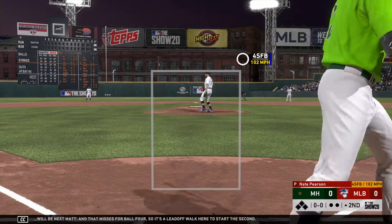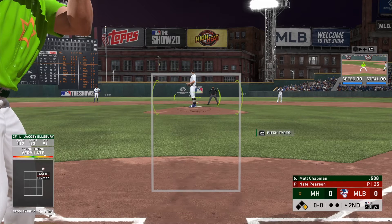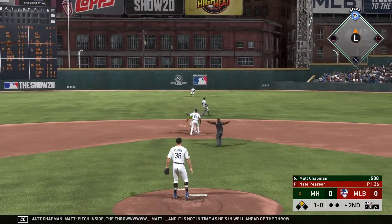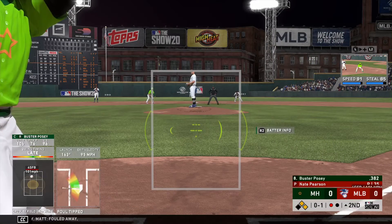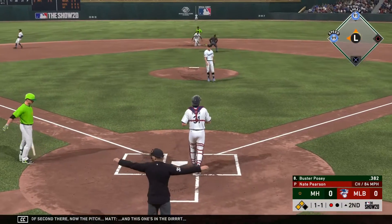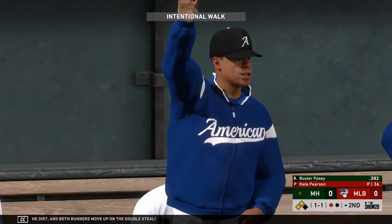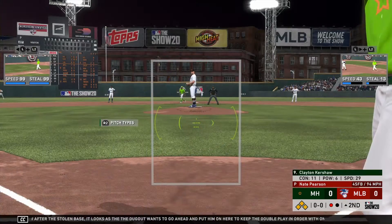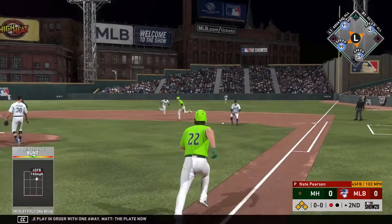That misses for ball four, so it's a lead-off walk here to start the second. That'll bring in Matt Chapman — pitch inside and it runs inside. Good lead off second. Now the pitch and this one's in the dirt — and look at this, both runners move up on the double steal. Now after the stolen base, it looks as though the dugout wants to go ahead and put him on to keep that double play in order with one away. Now Clayton Kershaw to the plate.